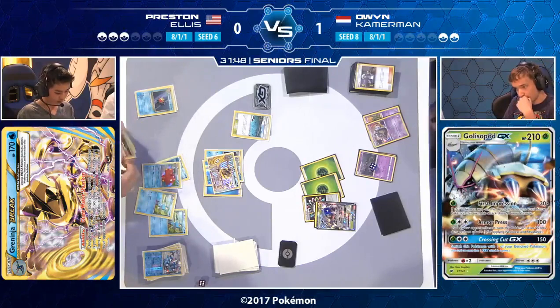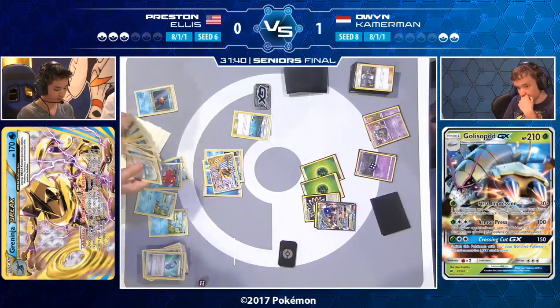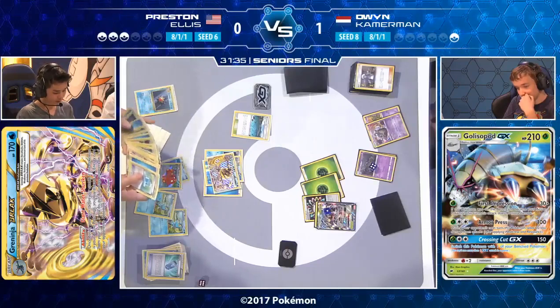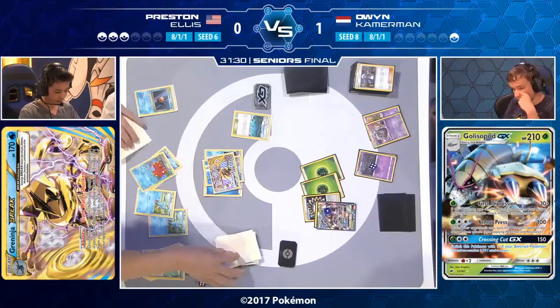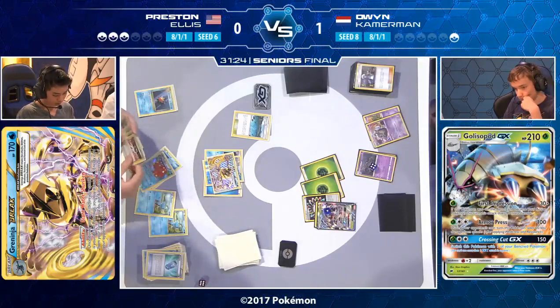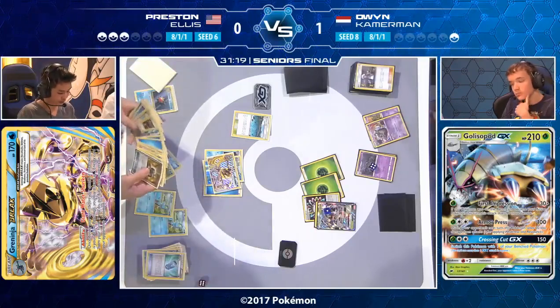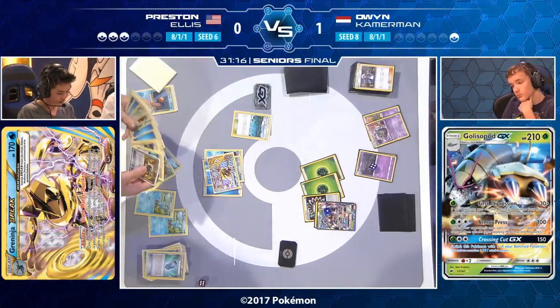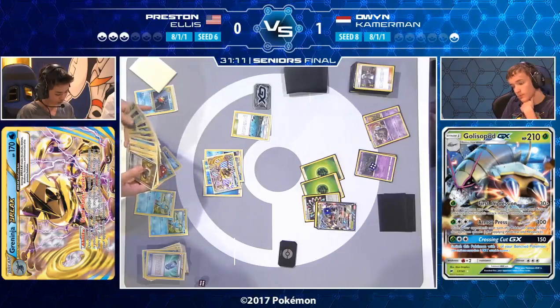Unless there's some ridiculous Bubble shenanigans — and there probably won't be — there is no way Owen loses this game. The second his next turn comes, he's either going to Guzma Armor Press or just announce Armor Press. Either way, Owen will be the International Champion after this turn, unless something has been missed. Preston uses Abyssal Hand, emptying his hand. He may be tempted to use Guzma to pull up a bench Pokémon and buy time. If he gets two Greninja Breaks going, he could spread damage around — but Owen has the Guzma, Preston doesn't know that.